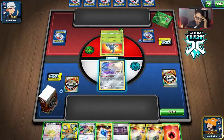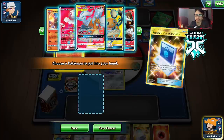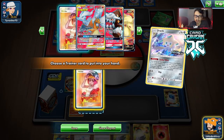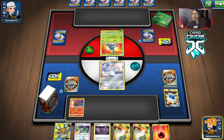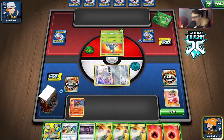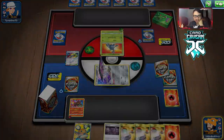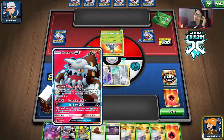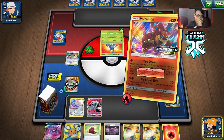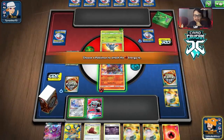We Comm away the Eldegoss for Volcanion. Stellar Wish — take the Welder. We'll hold the hand and Welder to the Volcanion. They attack me — fine. I pull Heatran, so Heatran is going to have to be our Flare Starter Pokemon of choice. As long as it's one-shotting I don't really care. It doesn't work with Cape of Toughness, but we can give Cape of Toughness to Volcanion instead for a lot of HP. I don't really know how long this game is even going to last — they're playing a Grass deck.